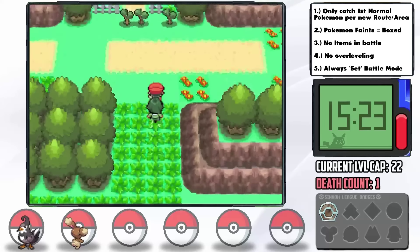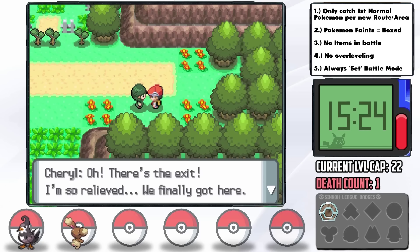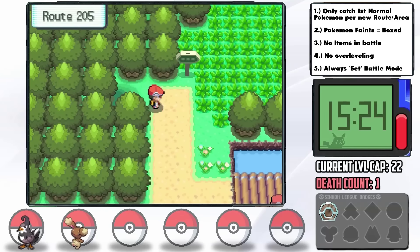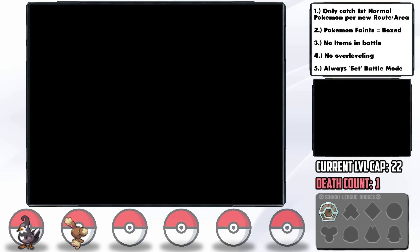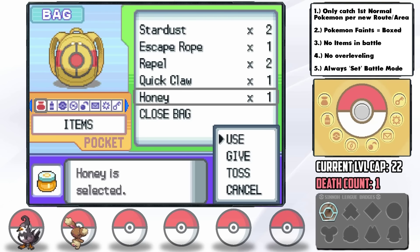Cute Charm would've been miles better. At this point we can only use Thumper until the next gym, so we have to be very careful. The run through Eterna Forest goes smoothly with only Thumper and he comes out at almost level 18. Using my trainer ID, I've calculated that the honey tree outside Eterna City is one of our four potential Munchlax trees, but it's like a 1% chance — we could also get lucky with an Aipom, so I slather honey on it and hope for the best.